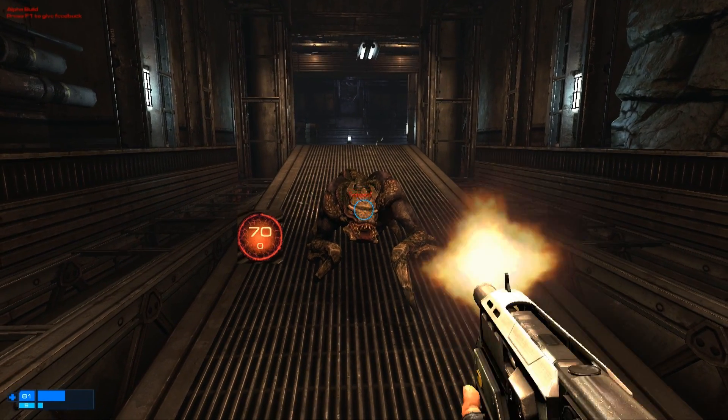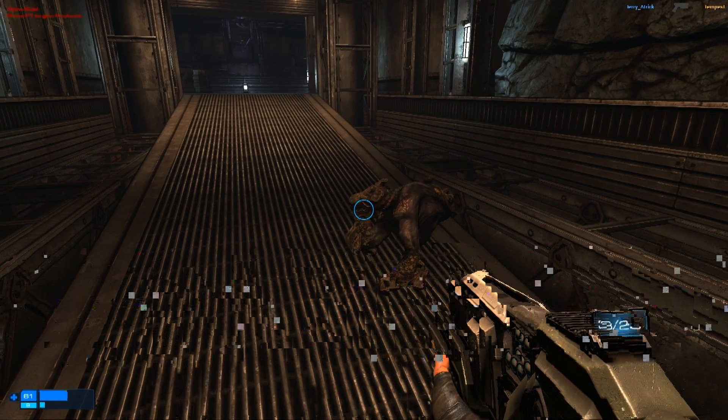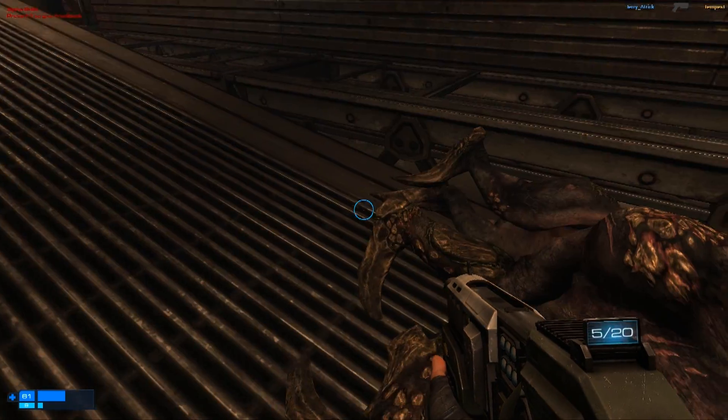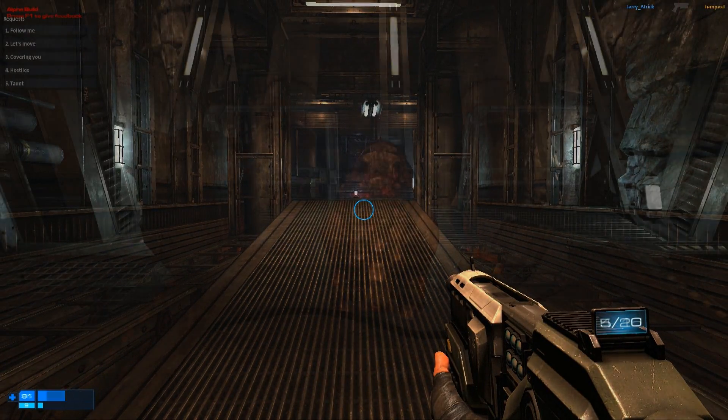So we'll start with the skulk. Nice and close — one, two, three. A lot of the shots didn't even hit. So I decided, let's just put the shotgun in the skulk's mouth and see what happens. You can see there that if all the pellets hit, for sure, it dies. So obviously the shotgun does do a lot of damage.